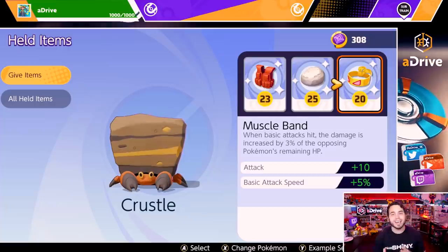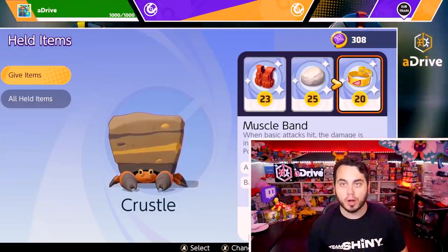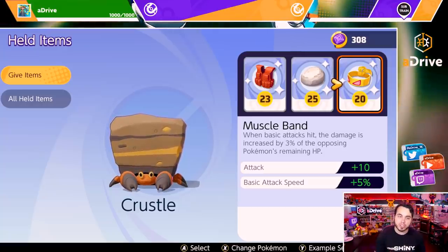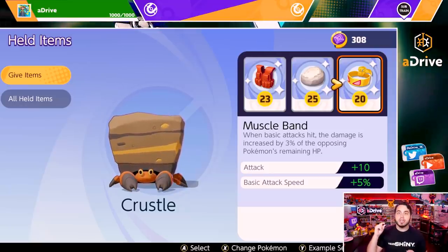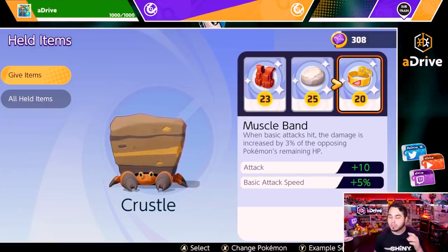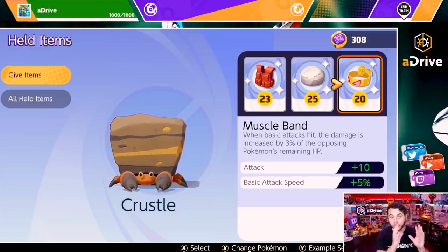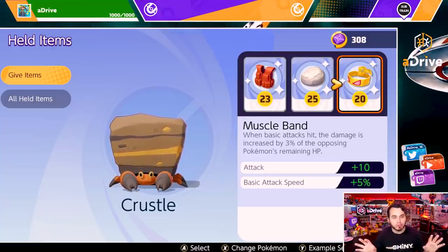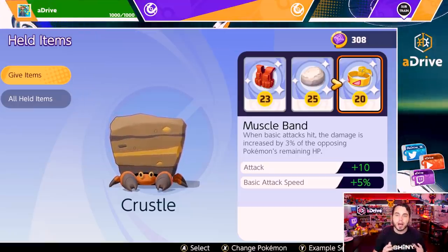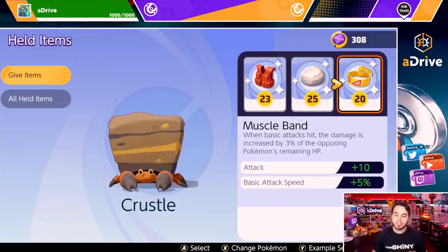Ultimately, these items do give a significant advantage. I think that if you had a player with no items versus a player with all items at level 30, there is definitely a significant enough advantage — especially in a game where the slightest bit of movement to get away or the slightest bit of damage can make the difference of a knockout, which can turn the tide of a game. Just the slightest bit of damage could be the difference between you knocking out Zapdos and someone else knocking out Zapdos. When you look at not just one item, but three items combined, not everyone is on an even playing field.